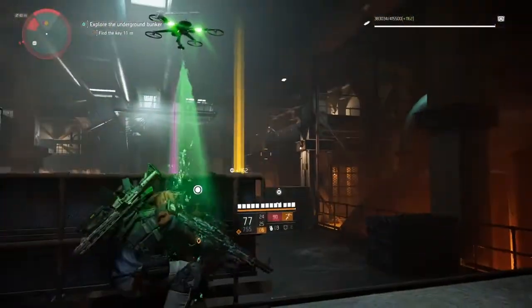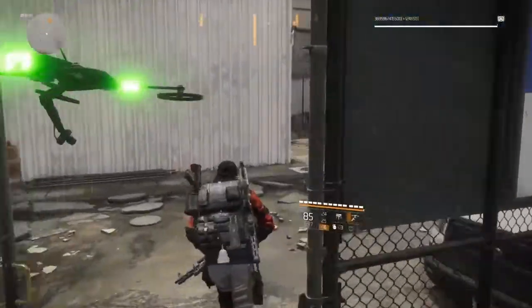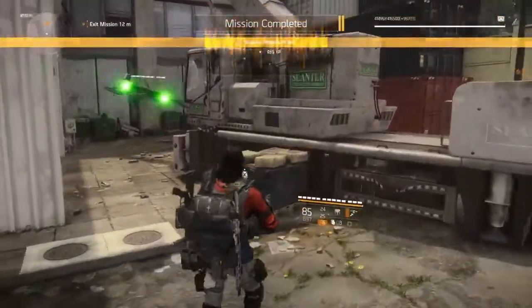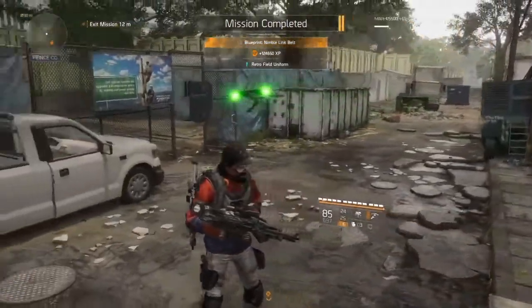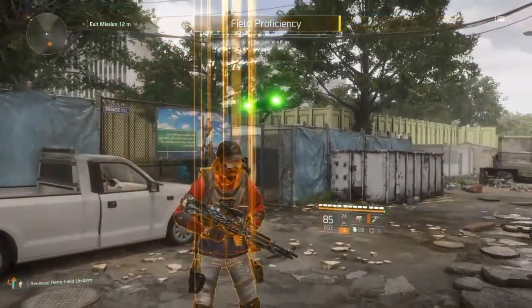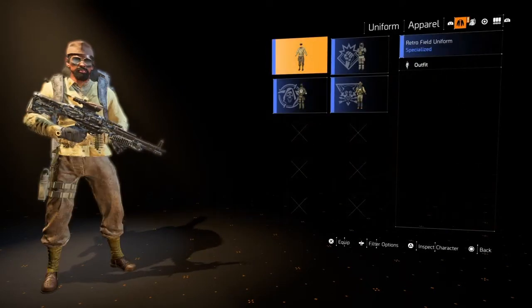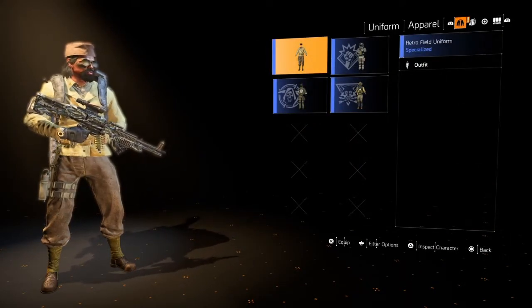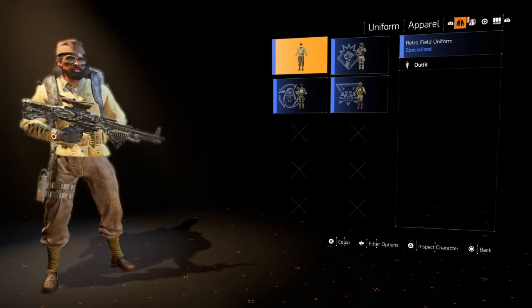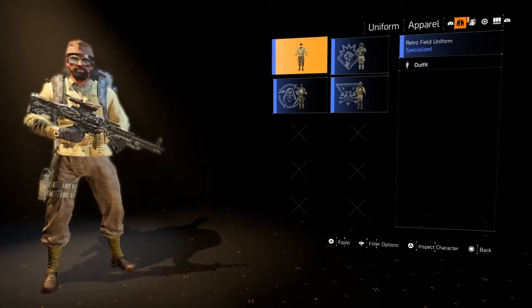Once you go ahead and take out those enemies and collect your rewards, you'll be given the World War 2 uniform — the retro field uniform — which looks just like World War 2. So now you know how to get this. There's plenty of secret stuff out there in Division 2, and this is one of them. Head on over to apparel, slap this bad boy on, and get your cosplay on looking like somebody from World War 2.